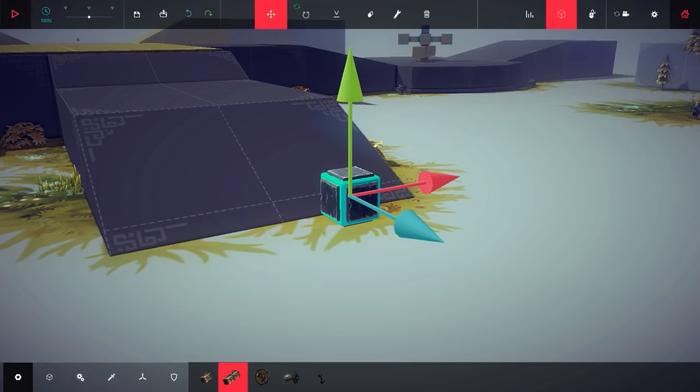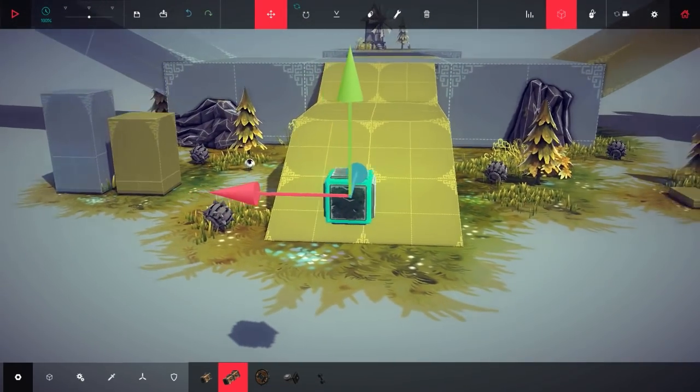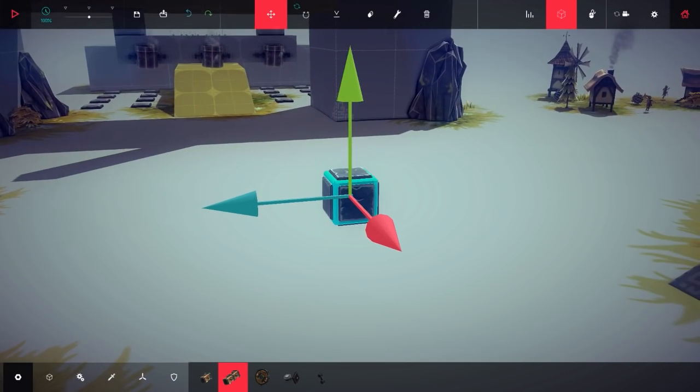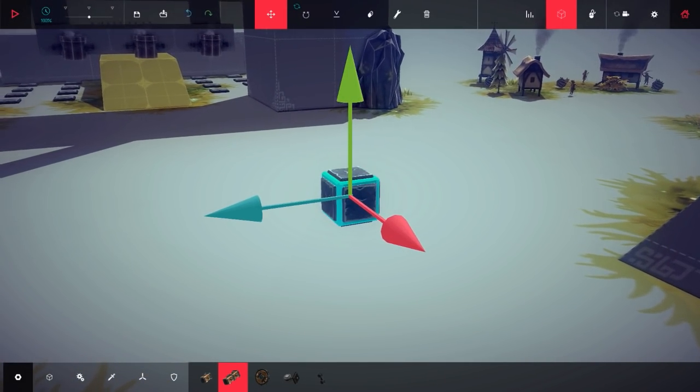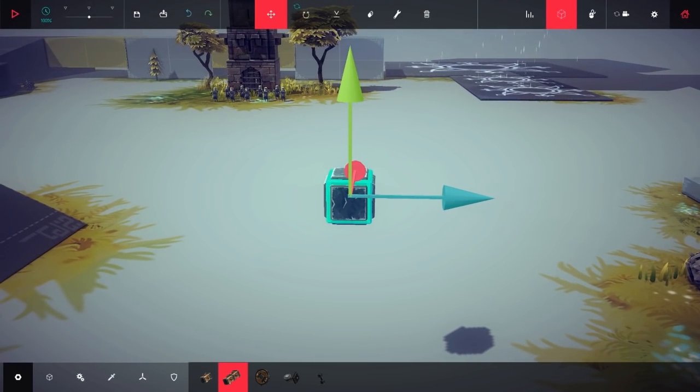That is the end of the custom vehicles I want to show you today. Now we're going to try and build something that I think will be really awesome if I can get it to work. We're going to try and build a human catapult — that was suggested by someone in the comments and I thought it was a wonderful idea. Let's try and build that and see how it works.